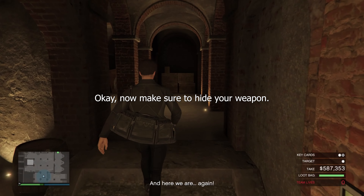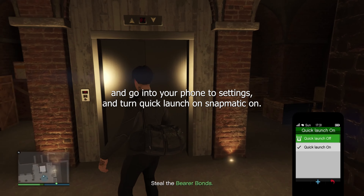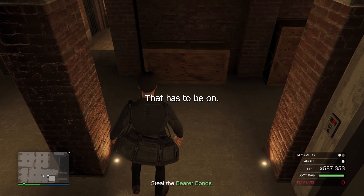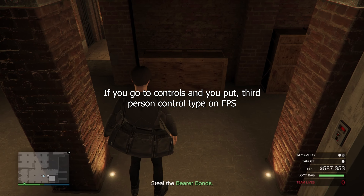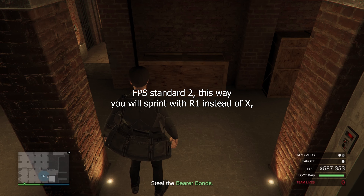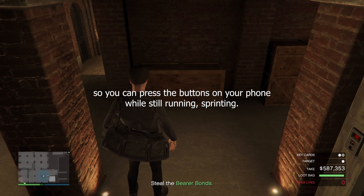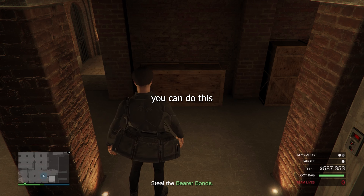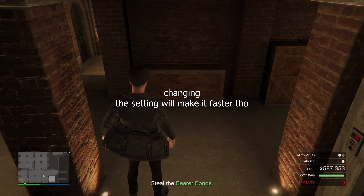Make sure to hide your weapon and go in third person. Go into your phone to Settings and turn Quick Launch Snapmatic on — it has to be on. Also it will help if you put your controls in Settings — go to Controls and put Third Person Control Type on FPS Standard 2. This way you will sprint with R1 instead, so you can press the buttons on your phone while still sprinting. But you can do this glitch just walking though — changing the setting will just make it faster.